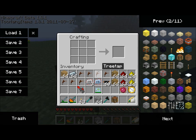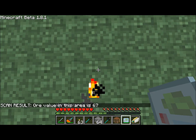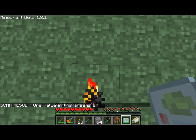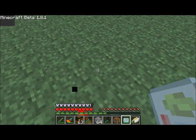There is an upgrade to the OD scanner called the OV scanner, or ore value scanner. Simply take your existing OD scanner, an advanced circuit, some copper cables, and some more glowstone. The OV scanner works exactly the same way, except that it scans in a 9x9 radius. It also takes into account the type of ore underneath your feet for a higher value — where the OD scanner counts every block the same, the OV scanner counts diamond ore as being better than coal, for example.